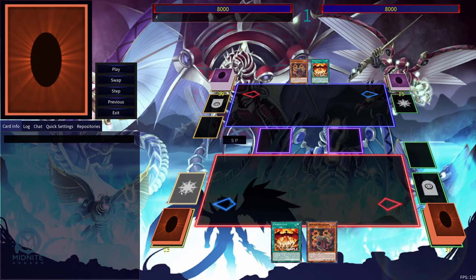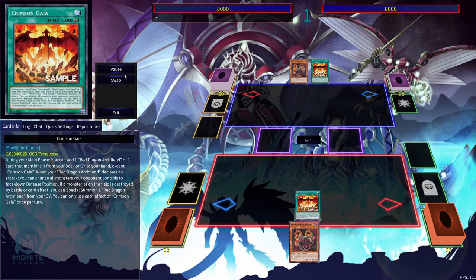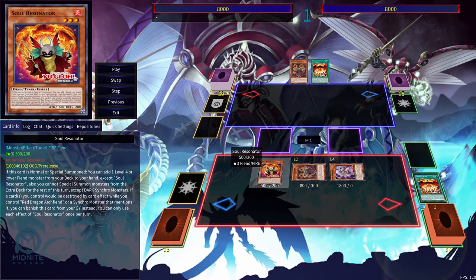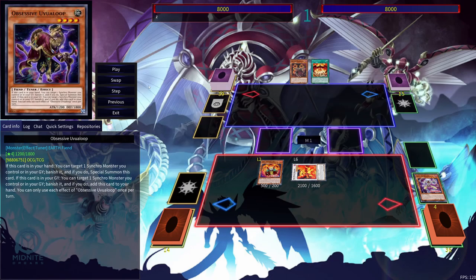Now let's go to the two-card combo. This uses Crimson Gaia and Crimson Resonator. Use Crimson Gaia to add Soul Resonator, then use Crimson Resonator's effect to Special Summon itself. Soul Resonator then searches out Bone Archfiend — Bone Archfiend is really important here. This time we're going to pitch Obsessive Uvalip, a really good card we'll use for banishing cards to utilize Red Zone and the Bistial Synchro monster.